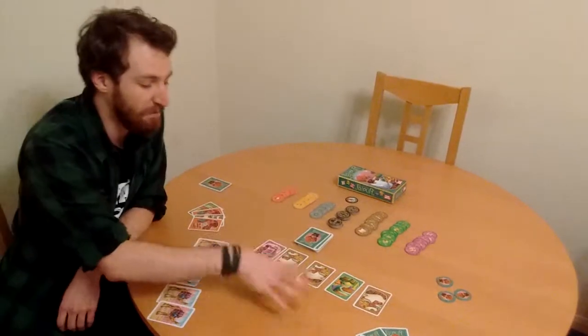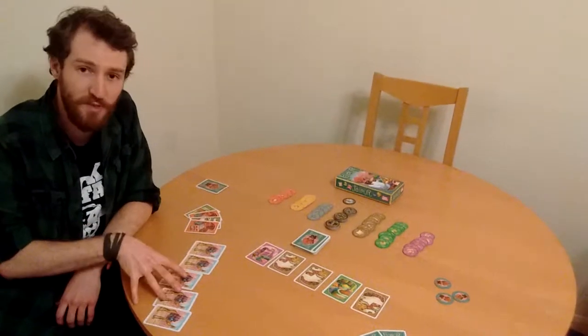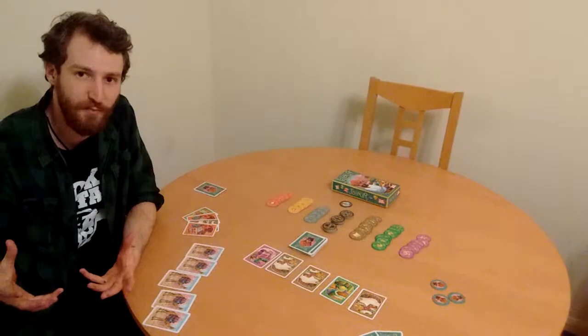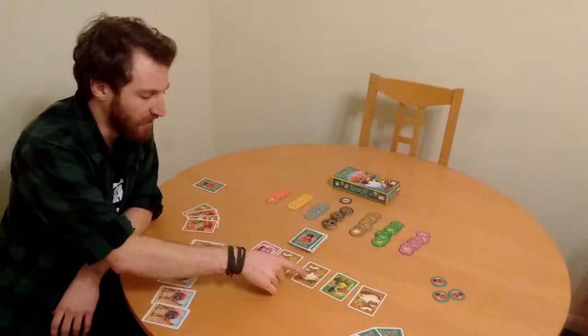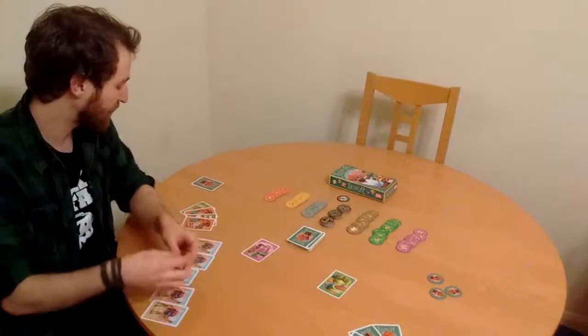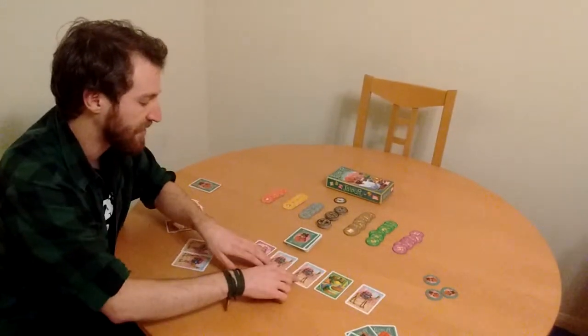Or you can take multiple goods from the face-up cards, but you have to exchange them with either camels from your herd, or cards from your hand, or a selection of both. In this case, I'd like to take the three leather, and in doing so I have to replace them — in this case with the three camels I took earlier.